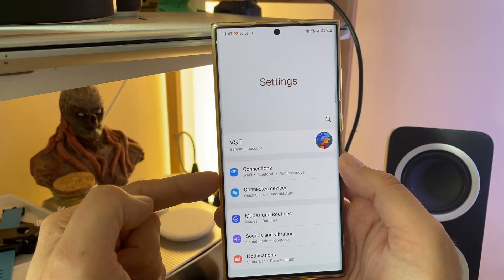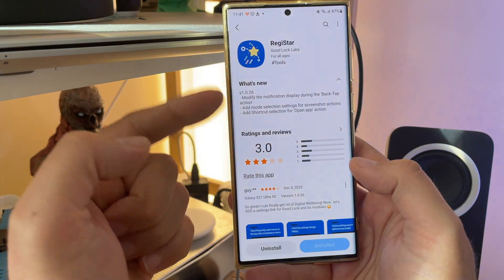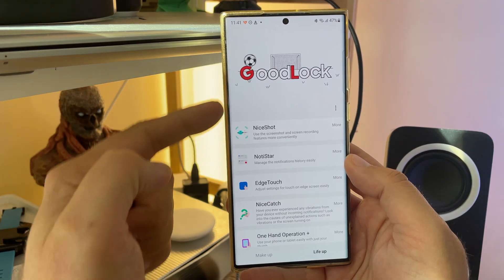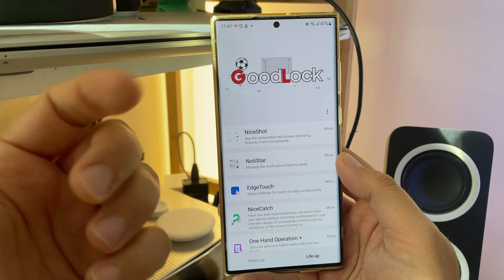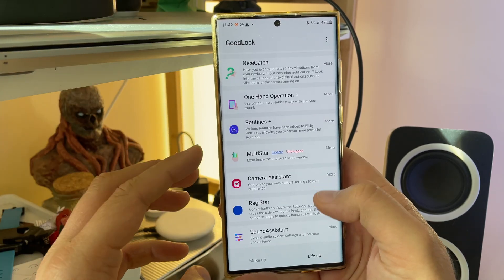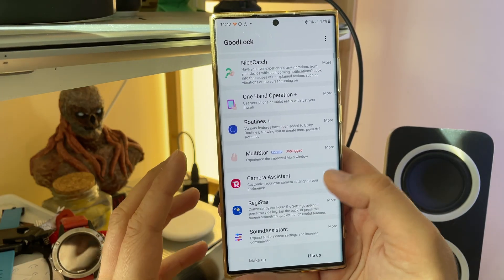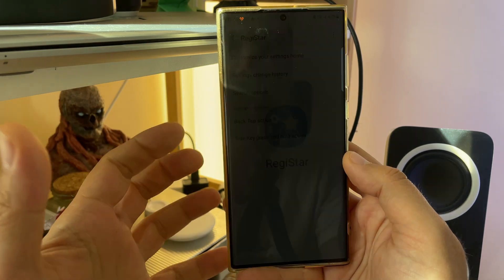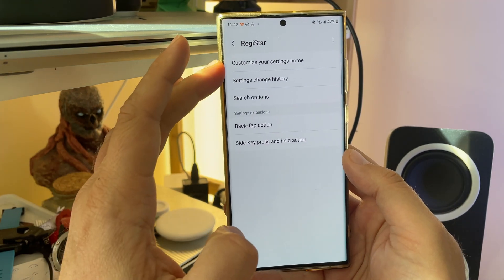Let me just show you one thing. When I go inside, I'm able to rearrange all my settings menu. I'm also able to use the double tap gesture here. There are really plenty of new things we can do with our phones. Registar is a module and you need Good Lock for this, so it's a Good Lock module. And if you're not subscribed to my channel, you probably missed the news that Good Lock is now available in Portugal, Malaysia, the Philippines, Hungary, and Poland. Samsung are finally rolling out Good Lock for the masses.